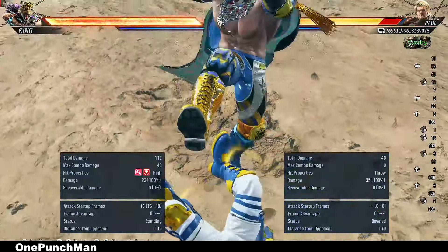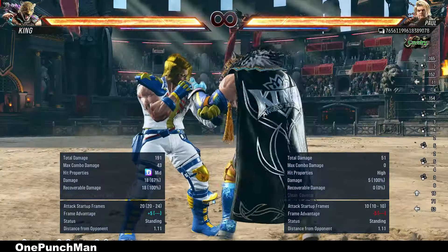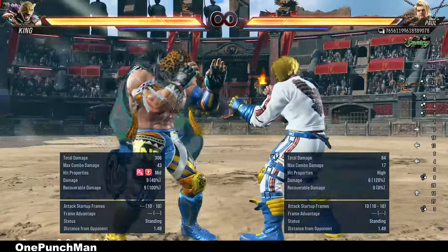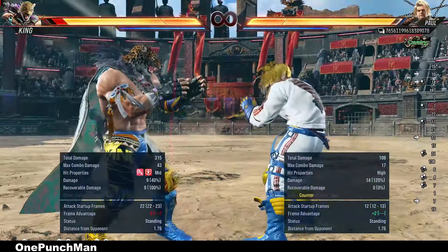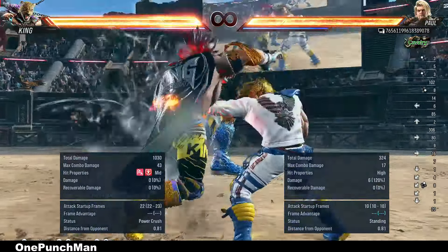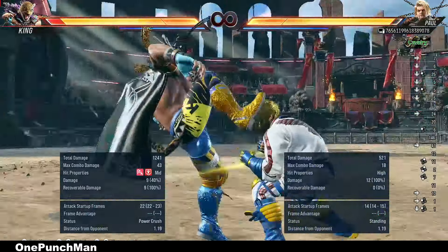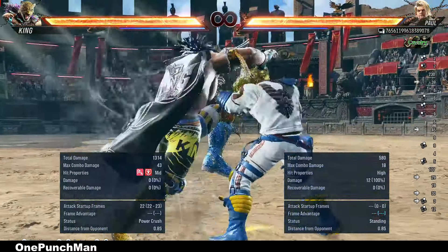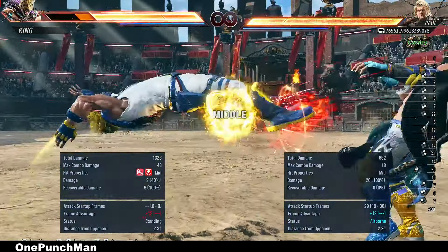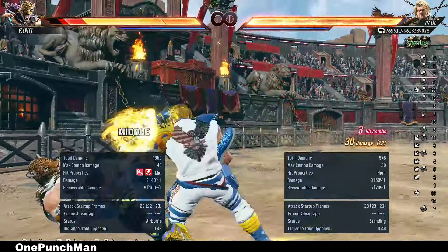King's high crusher is really annoying and he has a good oki setup after that, but at least it is minus 10 on block. Jabbing works on mid crusher too, but after that you cannot punish. They are slow, so you can block after that or even use some other moves. You can use the grab technique on mid crushers too. If you interrupt that with jabs, he is still at minus 7, so you can counter his moves after.